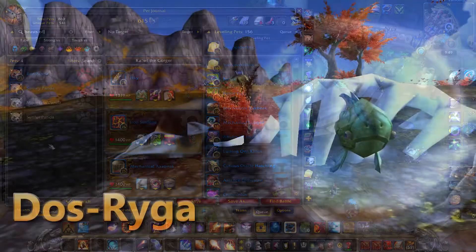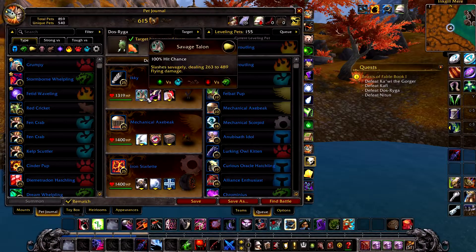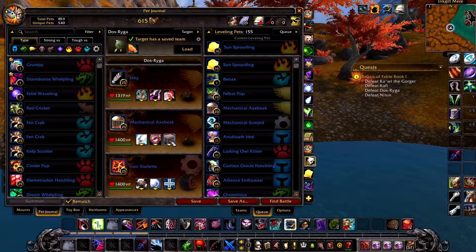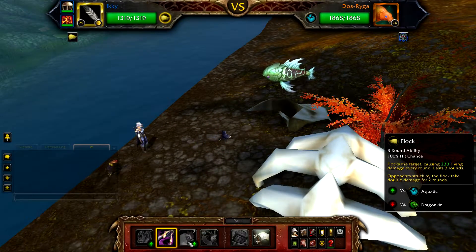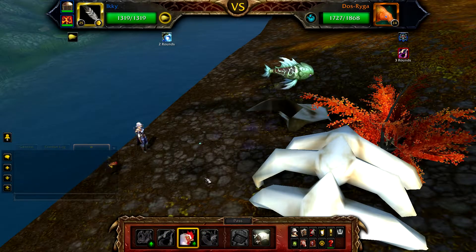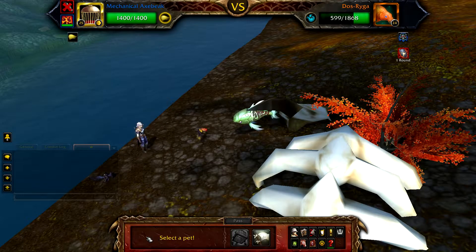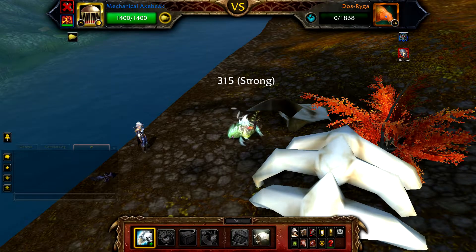First, beast of fable book 1: Dus Rega. For this you will need an Ikki with savage talon, black claw and flock, and in your second slot a mechanical axe beak with alpha strike, hawk eye and decoy. Start with your Ikki and cast black claw followed by flock. If your Ikki is defeated, bring in your mechanical axe beak and use alpha strike and decoy if needed until Dus Rega is defeated.